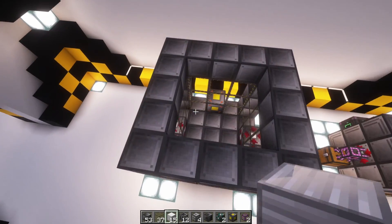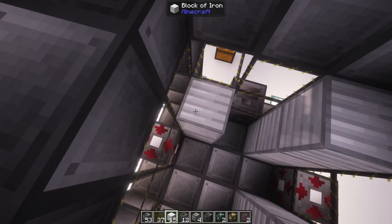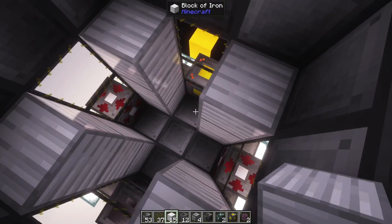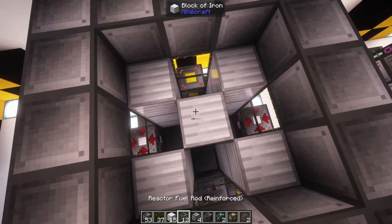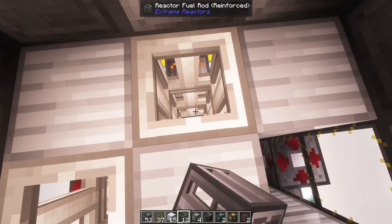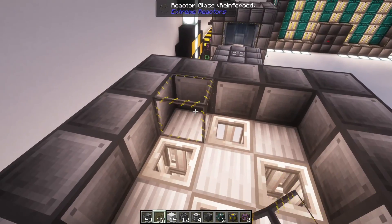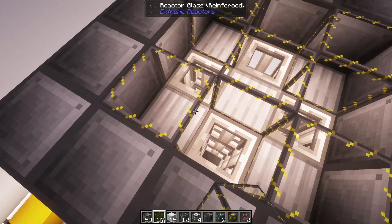Next, we will add in our coolants. We will be using a checkerboard pattern for our coolants — this is easily the best way to keep all of your fuel rods cool and also allows for the most amount of fuel rods to be in your reactor. Once we have done that, we can add our fuel rods in the spaces in between and close off the top by putting glass over the coolants and control rods over the fuel rods.